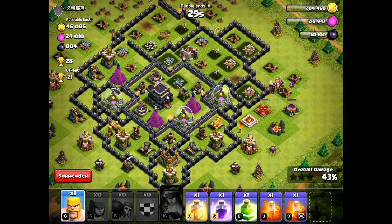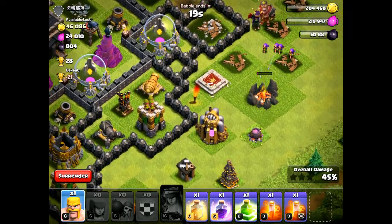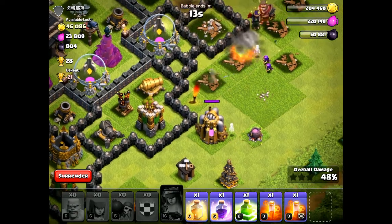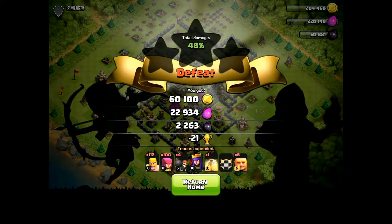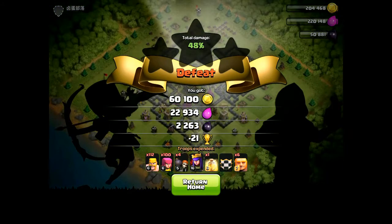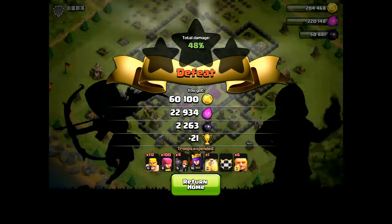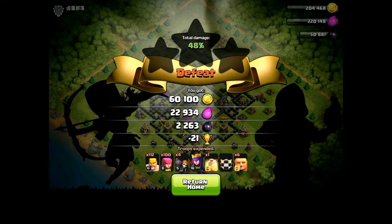Don't worry about trophies if you're going for dark elixir, because you will probably be losing with the simple barge. If you are worried about trophies, I'll be showing you two more strategies where you will mostly not lose your attacks. We got up to 48%, ended the battle, and got 2000 dark elixir. You only need one spell, or maybe two if the dark elixir is well protected in the center.